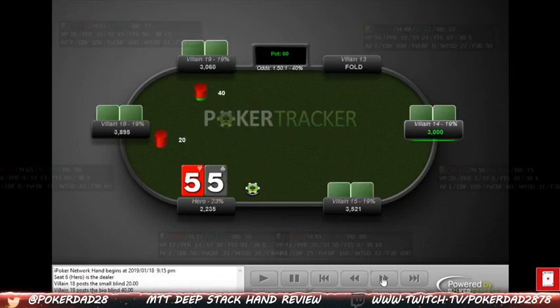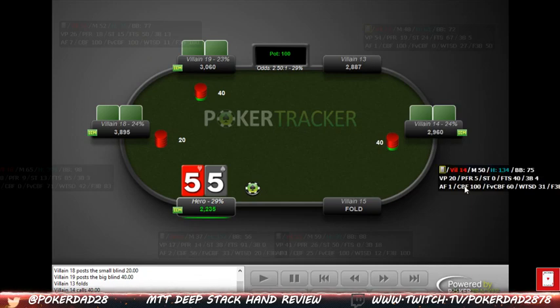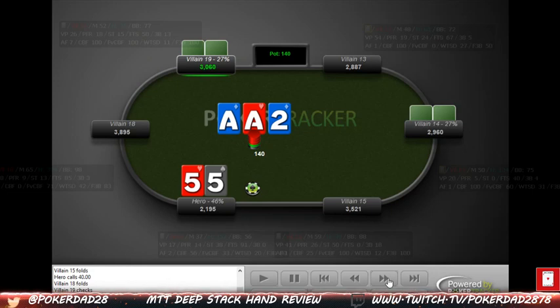Pocket fives now — our M here is 37. We get an open limp from a definitely passive player who's tight-passive with 134 hands at 25% VPIP. We decide to limp behind, which is fine with an M of 37. We don't have to isolate fives — just see a free flop and try to get a set. We don't get a set, so we have second pair. We go check-check. It's an interesting spot — we could bet to steal the pot or just see a free turn.